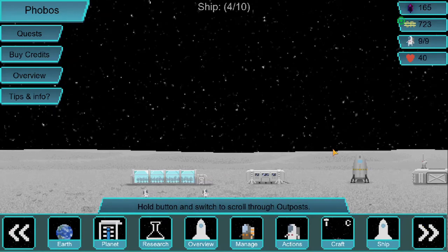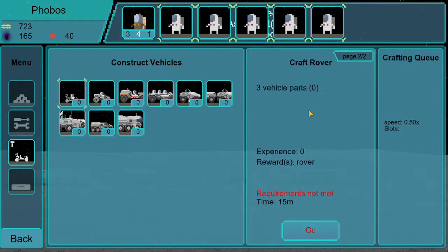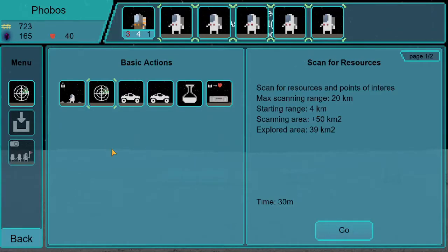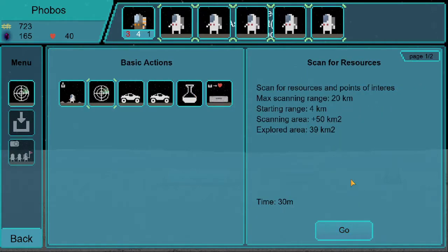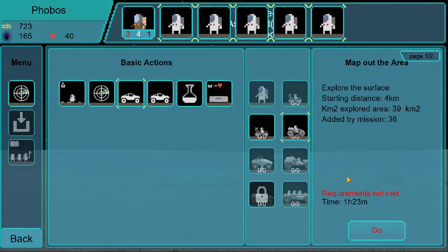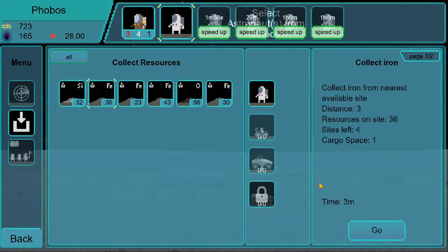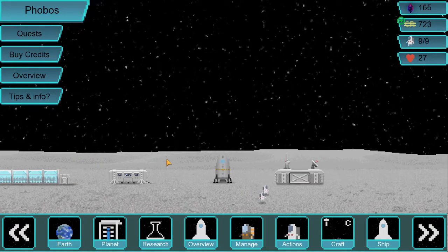Let's go to Phobos. So here we've got Phobos — we have the workstation already, meaning we'll probably be able to craft the rover. We just need to send parts over here. There's definitely a lot of stuff that still needs to be done, but for now let's just get to resource collecting. We'll map out the area, scan for resources, collect some rocks, and collect some iron.